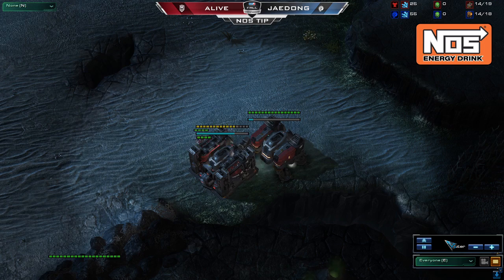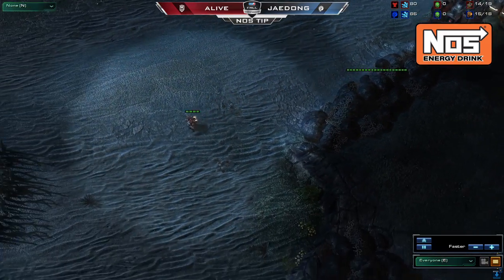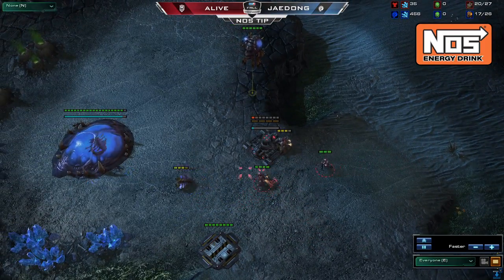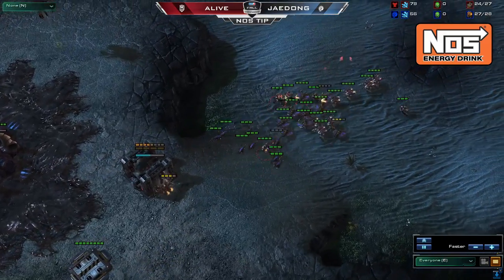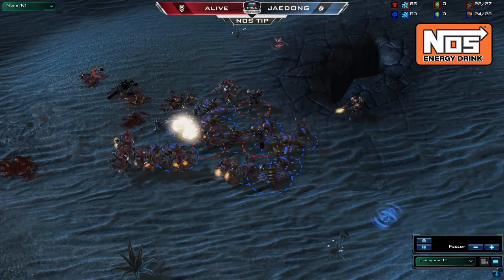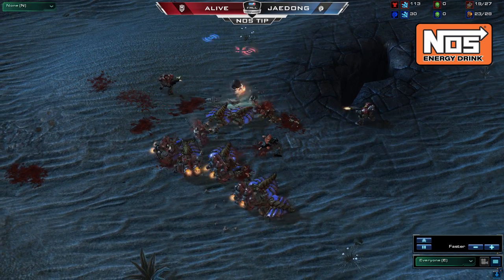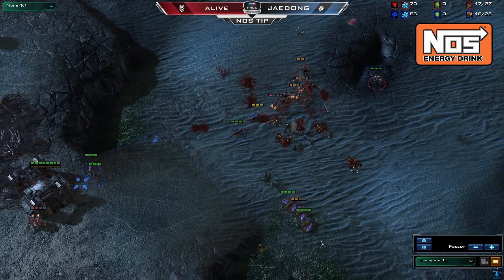Your next decision will be how many SCVs to pull in supporting your push. Always bring at least the 2 SCVs that build the barracks, so you can threaten with the possibility of bunkers. This will force the Zerg to come out and fight you on creep at a location further from their rally point. You can also pull additional SCVs, as you see Alive do against Jadok. In this case, because Alive is looking to directly engage the Zerg drone army, he pulls about half a dozen SCVs. This gives him enough SCVs to act as a buffer for his marines, so that he can score the drone kills needed to compensate for the SCV losses.